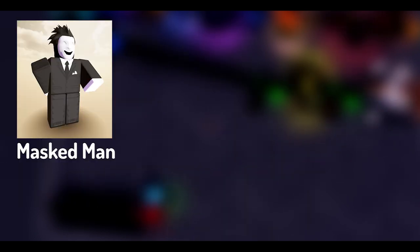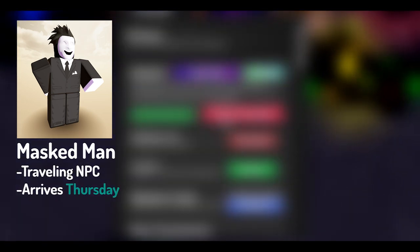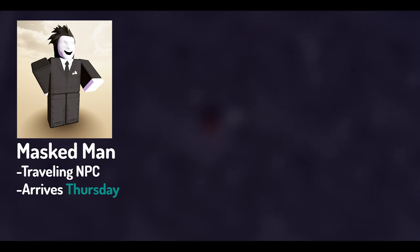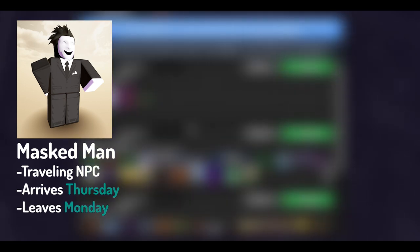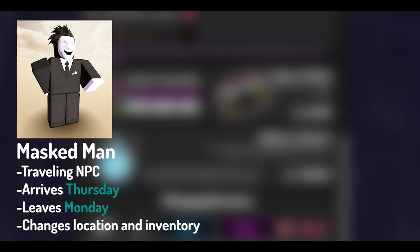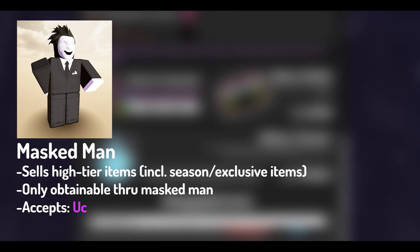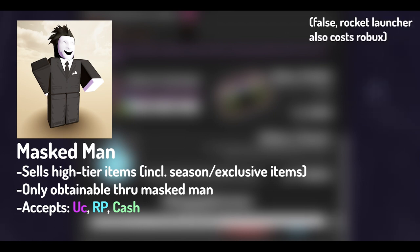Second, we have the Masked Man. The Masked Man is a traveling NPC that arrives Thursday at Daily Reset and leaves at Daily Reset on Monday. Every day he is on the map, he changes locations and his inventory changes as well. He often sells very high tier items, seasonal items, or exclusive items only obtainable through him at the cost of UC, research points, or even in-game cash. Only one item costs Robux, being the Nebula set, which we'll talk about later.